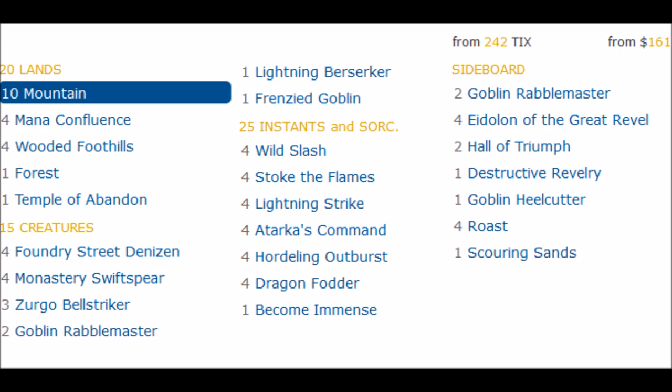Outside of the Goblin Rabblemasters, there's no card that is even remotely difficult to trade. Mana Confluence and Wooded Foothills — if you've been playing Magic, you should have those anyway at this moment in time. Very happy to see this deck win at such a high level since it shows that you don't have to play a super expensive Magic deck. It's nice to have the option, but a deck like this can win and beat decks that are far more expensive.